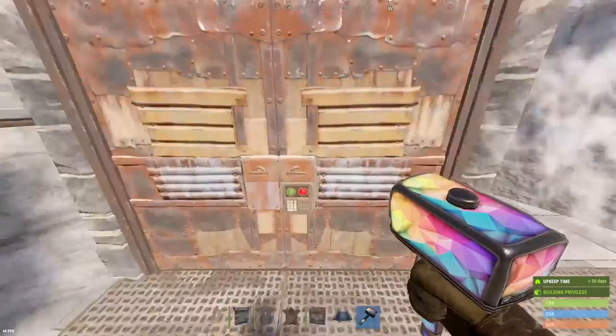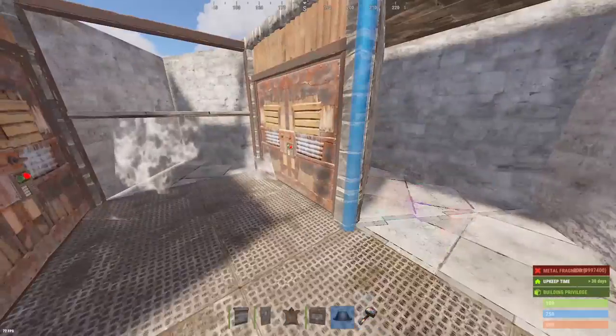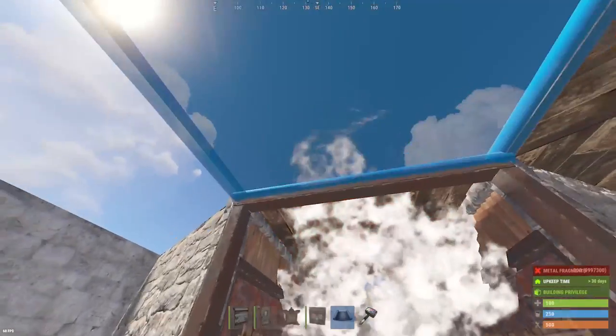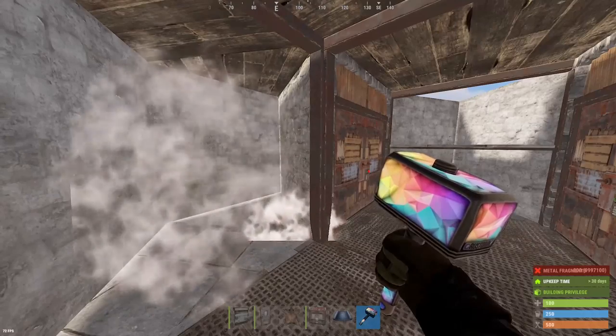We are not putting doors in this center hallway because we're going to have auto turrets here, but if you wanted to have doors instead of auto turrets, go for it. This is specifically for the wind turbine stability at the end of the build. So if you're trying to save on some materials, you can skip those three door frames if you got auto turrets or shotgun traps to put there for now.